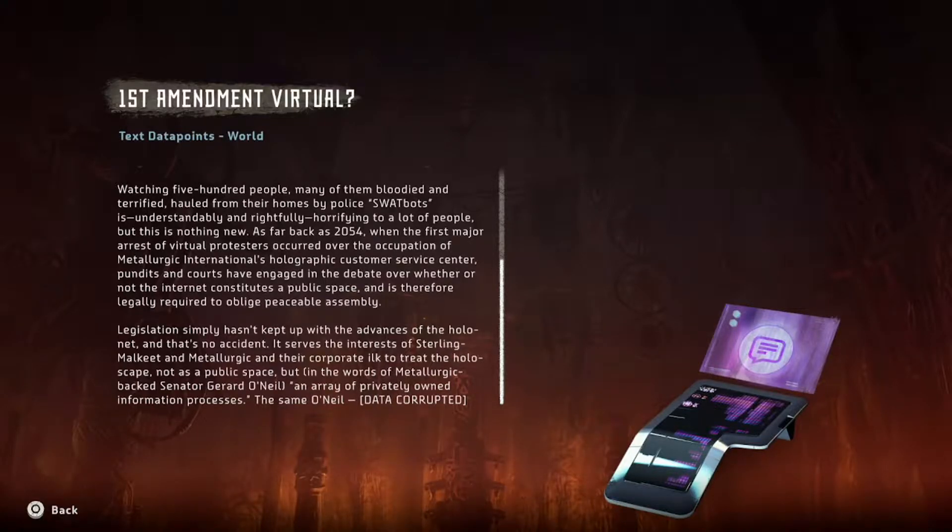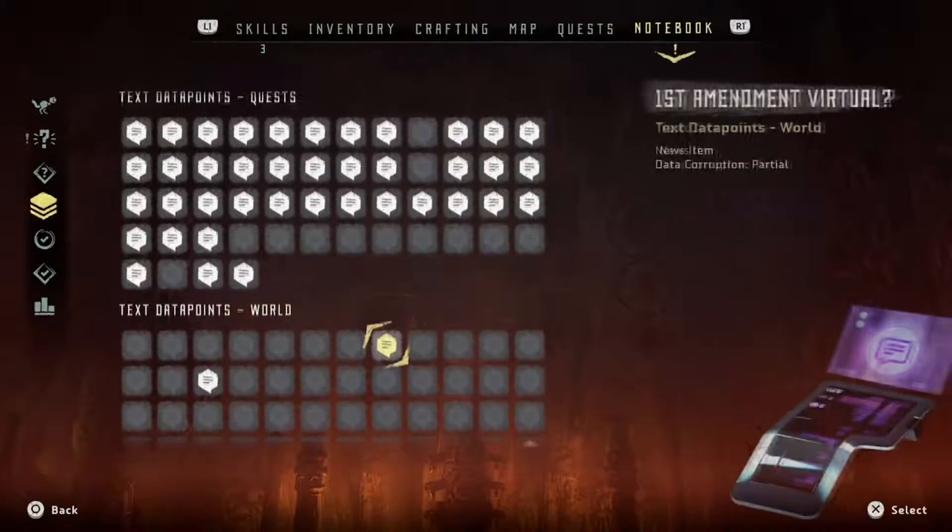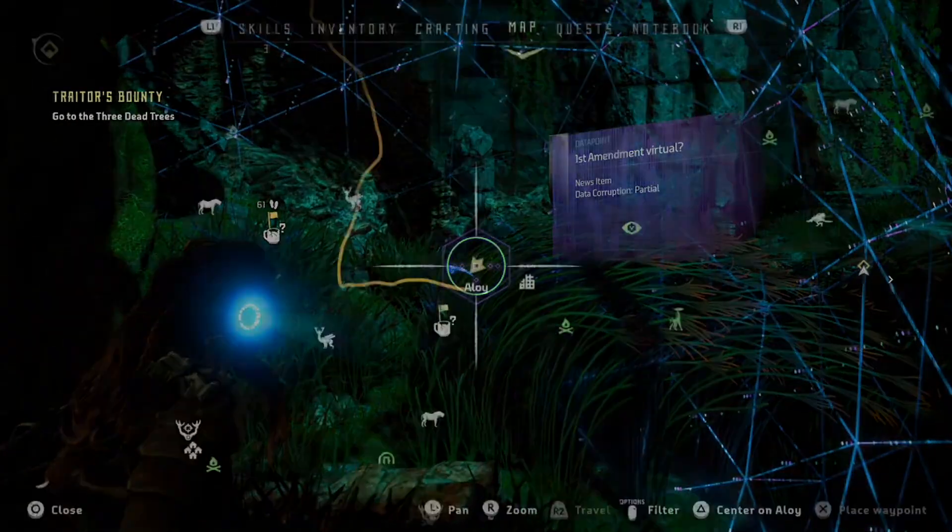It serves the interests of Sterling, Malkit, and Metallurgic and their corporate ilk to treat the holoscape not as a public space, but — in the words of Metallurgic-backed Senator Gerard O'Neill — an array of privately owned information processes. Data corrupted, et cetera. First Amendment, man. Very, very important.